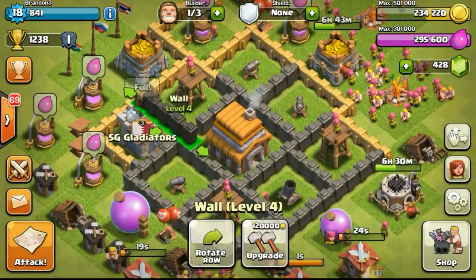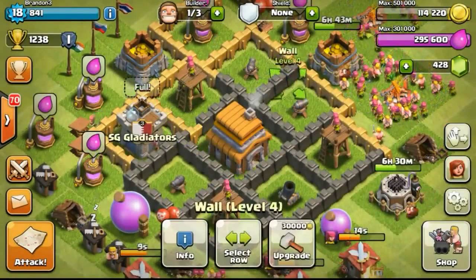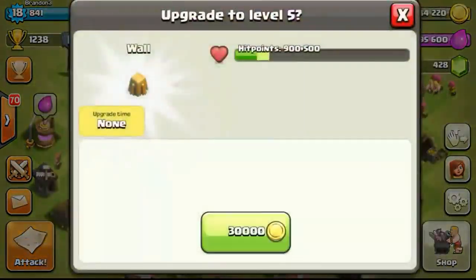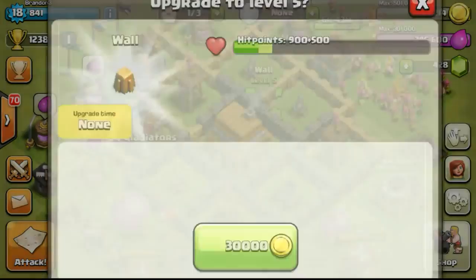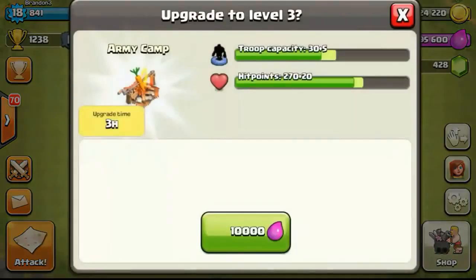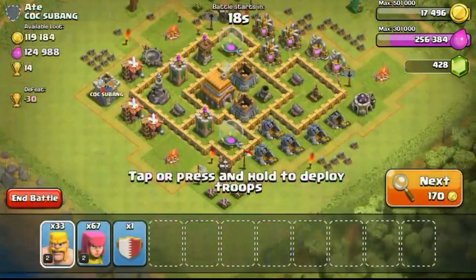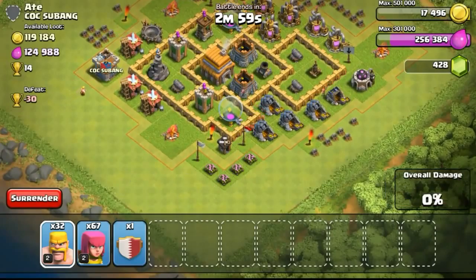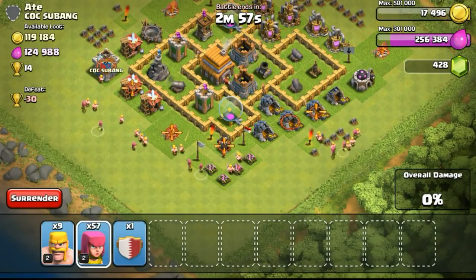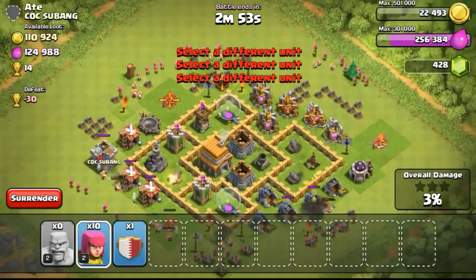After about one hour the army camp was ready. I farmed a bit more and upgraded a few more walls — getting them to the golden level 5 walls. This particular episode I upgraded so much wall and spent a lot of gold on the walls, then upgraded my army camp another time.